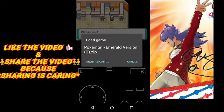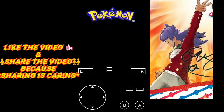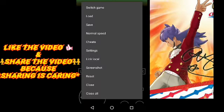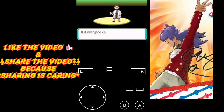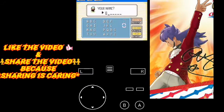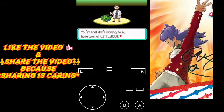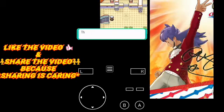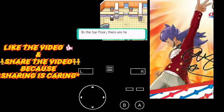In the first GBA game — Emerald version — go to a corner, save, and use the Link Local option in MyBoy. Open a new game menu and follow all the steps until you get a Pokedex and Pokeballs. One important thing: if you want your Pokemon to have your trainer name, you have to name your character the same in the next game also.